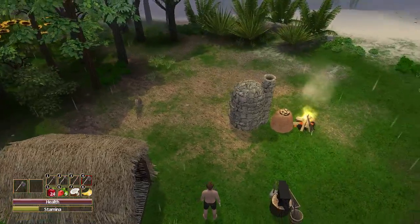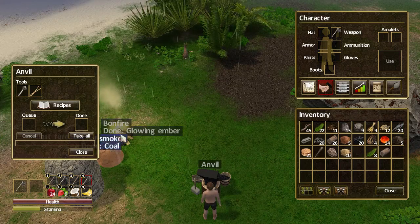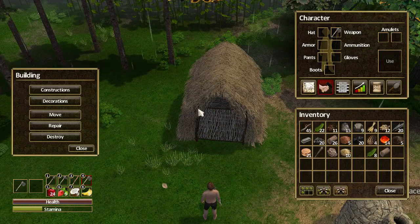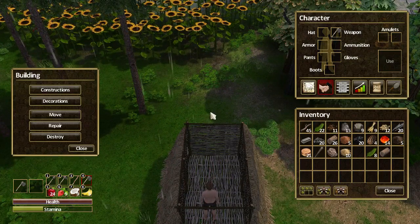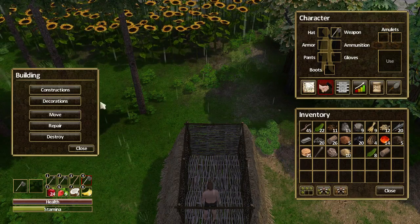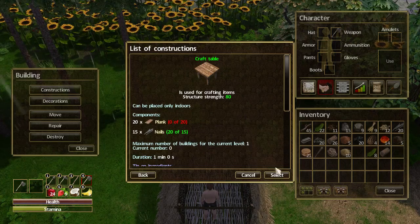Let's have a look — how are we doing? What was I waiting for? Our nails. Okay, so we got our nails. Let's see if we can now build the crafting table. The crafting table can only be built in a building, so that's why you had to make the hut of branches first. Let's go into constructions and craft table — oh, I'm still waiting for the planks.